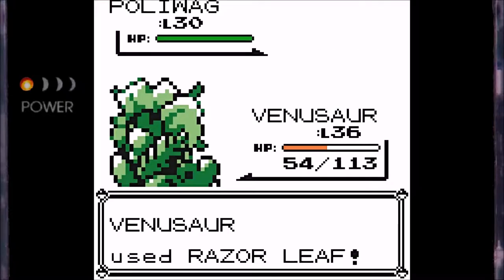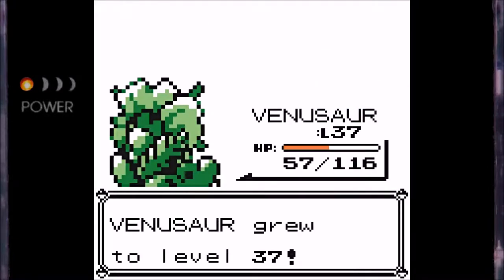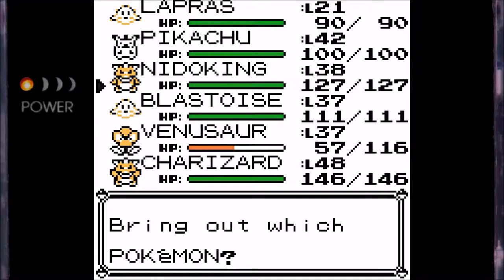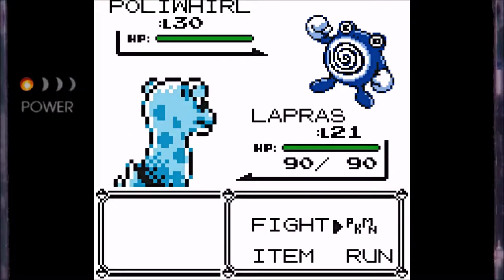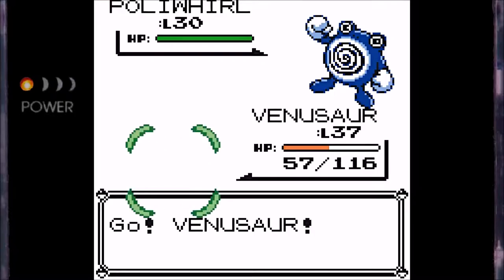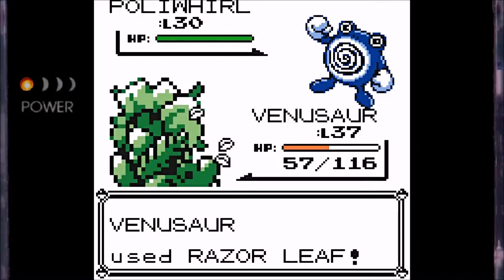Alright, anyway, let's take this guy out as quickly as possible. And Lapras is slowly getting up there, and Venusaur gets level 37, which is also very nice. Next up we have a Poliwhirl. I'm pretty sure I've mentioned this before, but the spiral on Poliwhirl's belly actually switches direction when it evolves, which is really interesting. Also, fun fact — I'm pretty sure Poliwhirl is actually Satoshi Tajiri's favorite Pokémon, which is really neat.